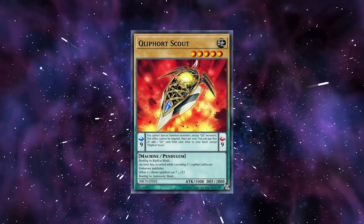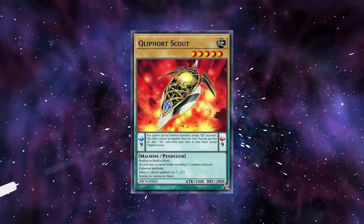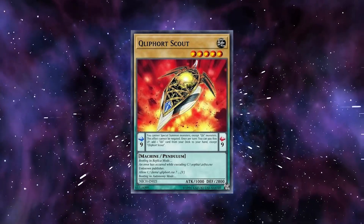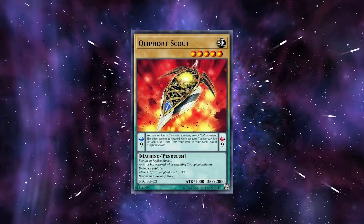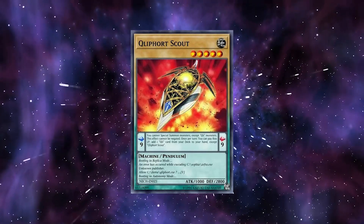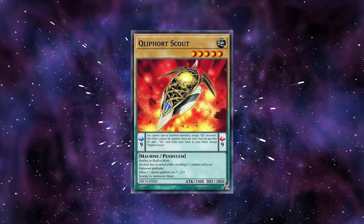Klutz is perhaps the cheapest anti-Salamangrate deck in the game, only needing a single mini box and no extra deck cards. Klutz can consistently pump out threat after threat while chain-blocking Roar using cards like Clifford and Stealth. The deck itself is not very competitive, but it is an effective option to counter Salamangrates and have some fun in ranked.